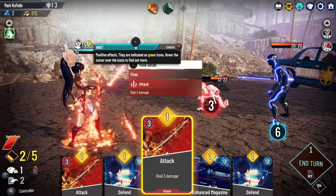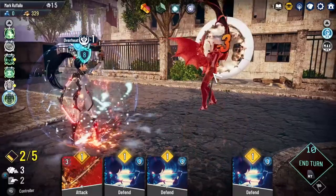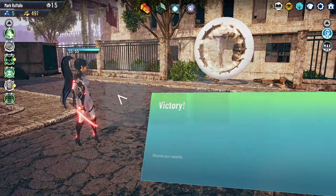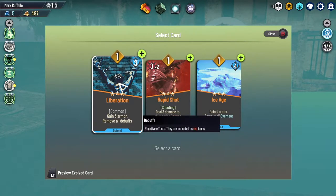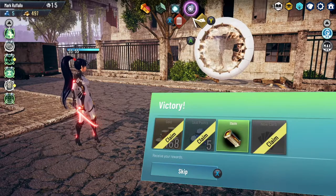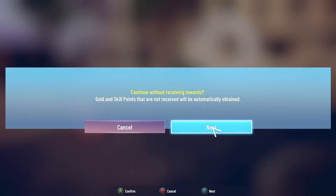Monster Train is the same environment every time too, but at least it has interesting enemies to look at. Neoverse has some interesting mechanics — before a fight you can wager that you'll go without getting hit, and if you succeed you can remove a card from your deck. There's also a combo system where doing attack-defense patterns unlocks special bonuses. Interesting stuff, but the cards hang off the bottom of the screen unless you're highlighting them.